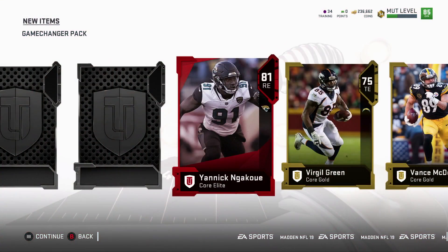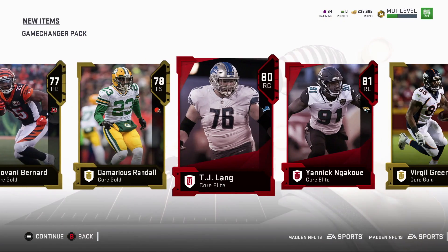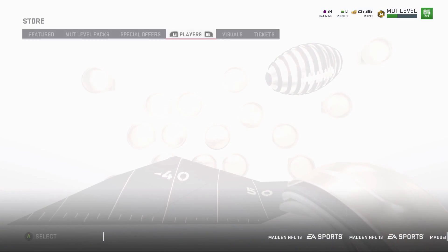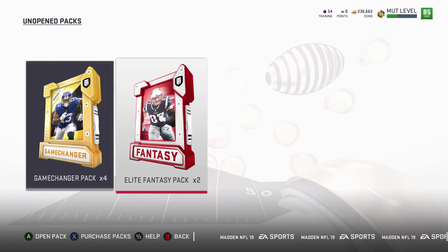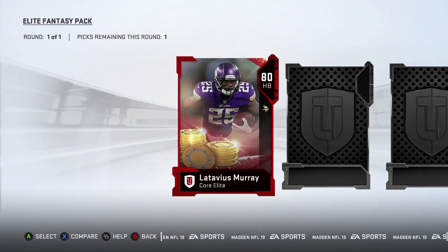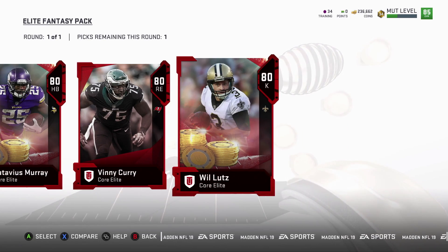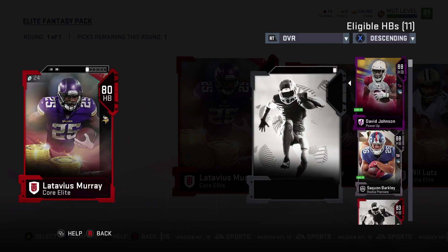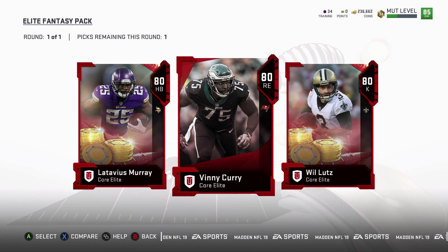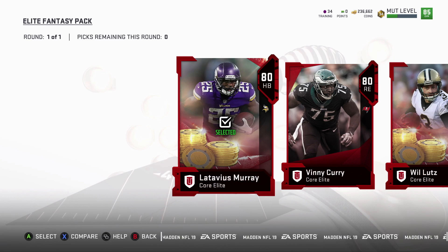This one's gonna be — 81 Yannick Ngakoue, another elite — TJ Lang, and Demaryius Randall. How many have we got left? Six packs opened, so four left. Let's open one elite fantasy pack. Here we go — Latavius, I might take him unless I get something better. Wait, they're both 20k, so it really doesn't matter. We'll just take Latavius, why not.